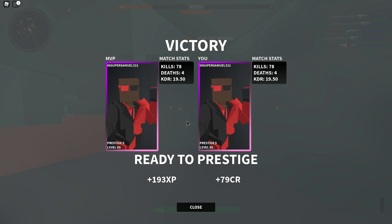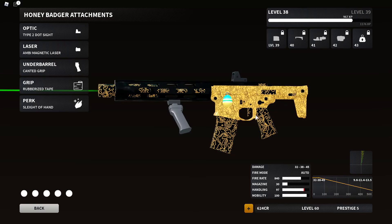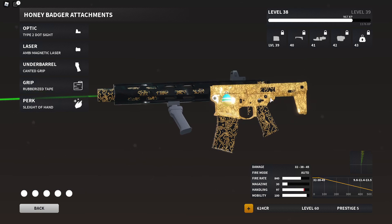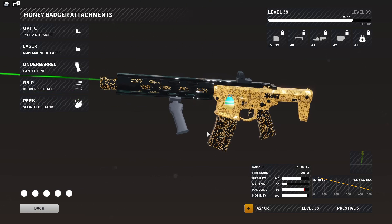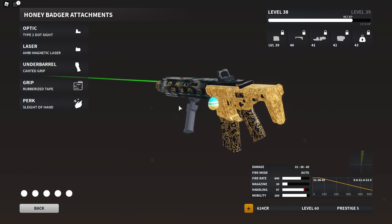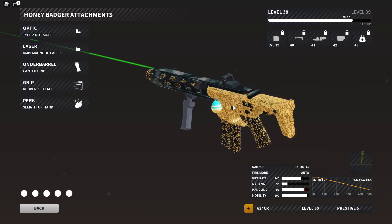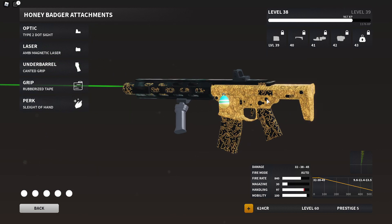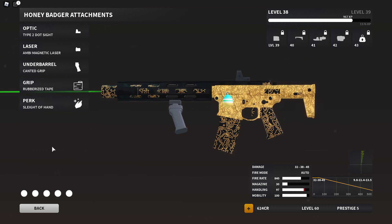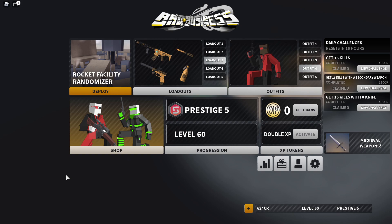Look at that — 78 and 4! I'm telling you guys, this is the best class setup. Let me go through the attachments one more time: Type 2 dot sight because it's the best sight and also secretly helps with handling. Magnetic laser because of the hip fire — the Honey Badger's hip fire isn't that great and this minimizes it for precise shots. Canted grip — it helps this gun so much, it makes it a beam. Rubberized tape for more recoil control. And Sleight of Hand perk so you can pop that clip out and put it right back in fast, because this thing shreds through ammo.